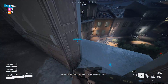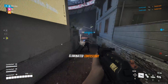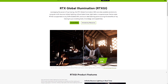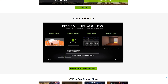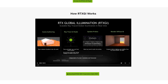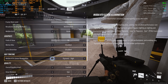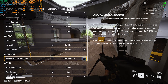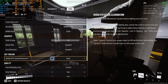Despite using Unreal Engine 5, The Finals doesn't leverage any UE5 features like Lumen, Nanite, or Virtual Shadow Maps. Instead, for global illumination, Embark Studios is using RTX Global Illumination, or RTX GI, which is a probe-based system that employs hardware ray tracing to simulate diffused and direct lighting. In the graphics menu, we have a setting that controls RTX GI — the static option turns it off completely, while the dynamic option turns it on with four quality options ranging from low to epic.